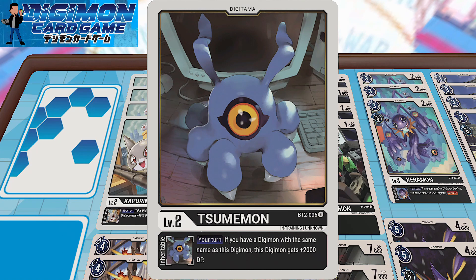One copy of Summon. If you have a Digimon with the same name as this Digimon, this Digimon gets plus 2000 DP. This is another route a Diaboromon could take because Diaboromon's mechanic involves cloning himself — getting tokens out of Diaboromon as well. It's a very good tool, but I still prefer the Reboot mechanic, which is why I'm running way more Kapurimon.